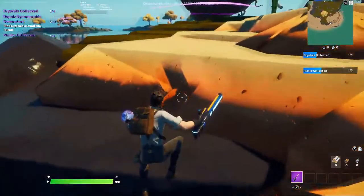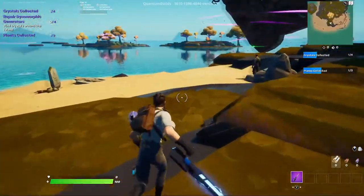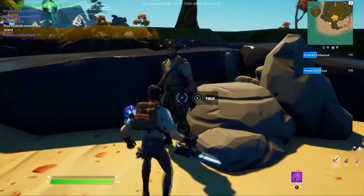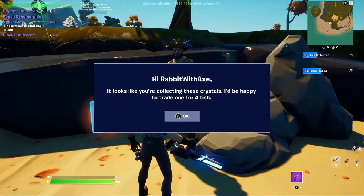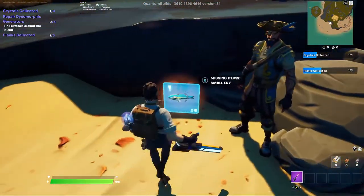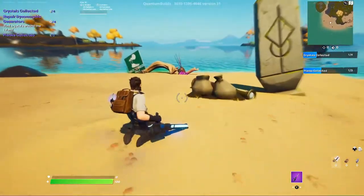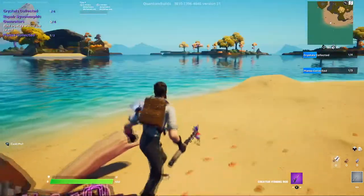Let's go around to this Cyberman thing. There's a rune over here. Oh, there's Buccaneer! He says: 'It looks like you're collecting these crystals. I'd be happy to trade one for four fish.' That seems like a really good trade. We've got to go get four fish — there's a fishing spot over there and a fishing rod. I assume this spot has a rod provided — yeah it does. Okay lovely, we'll do a little bit of fishing.